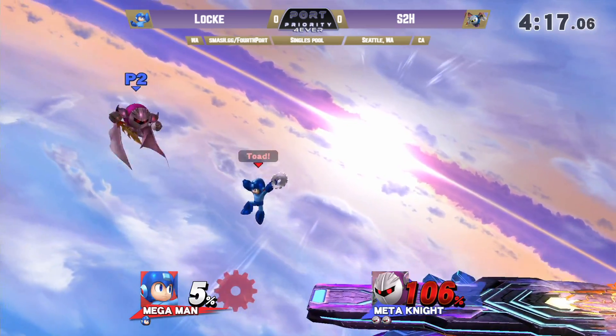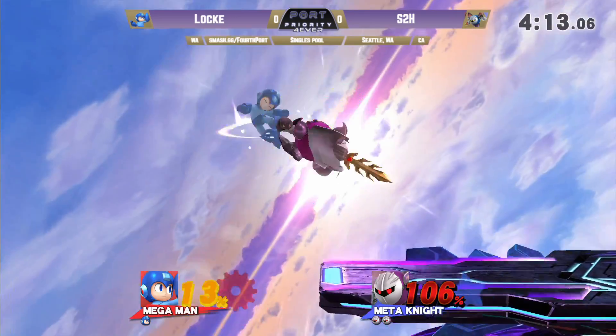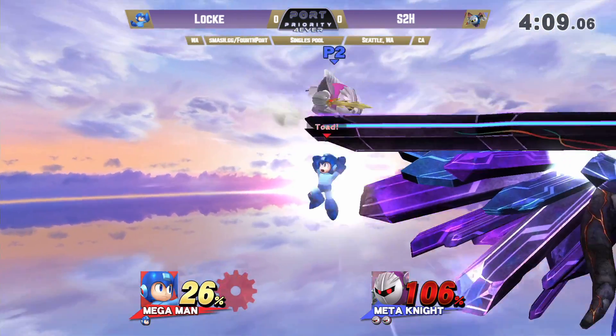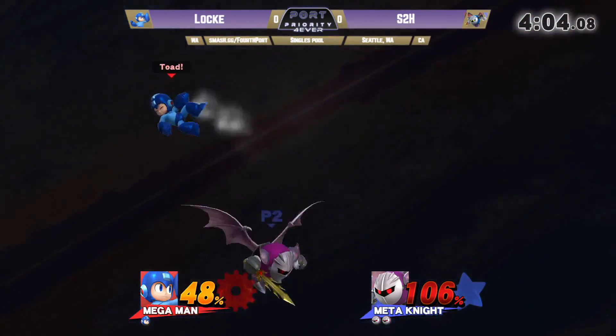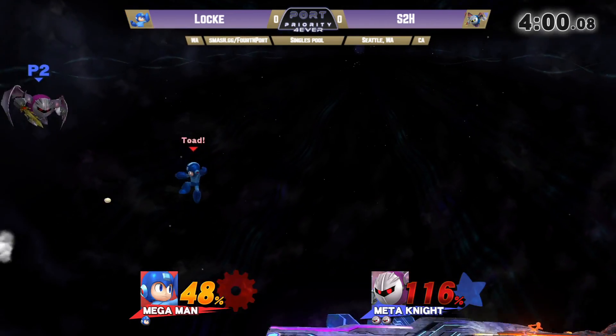Getting the last two hits of back air — not quite enough to take it right now. No rage on Locke, but let's see. We got some strings. Not quite the bridge. Let's see if he can ledge trap Locke. Gets the back throw — let's go! Gets the dash attack off it. This is going to be it. Not quite. Locke not giving him the air launch. Another back air — one more of those should do it.